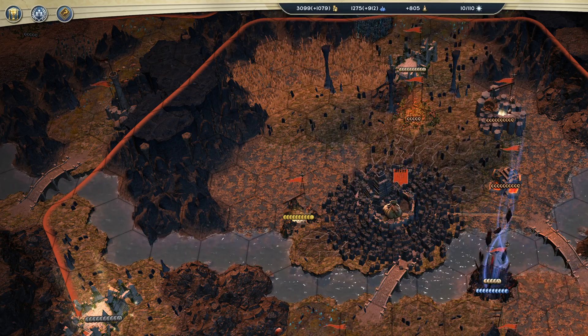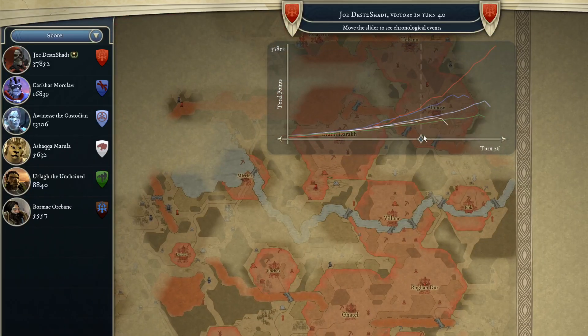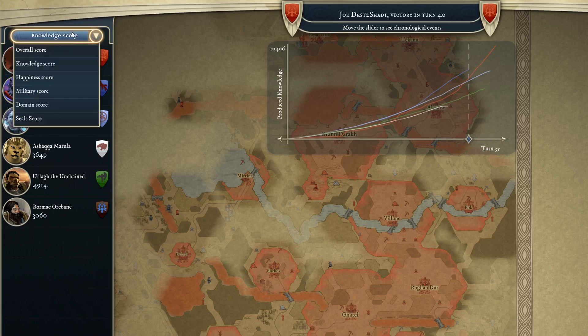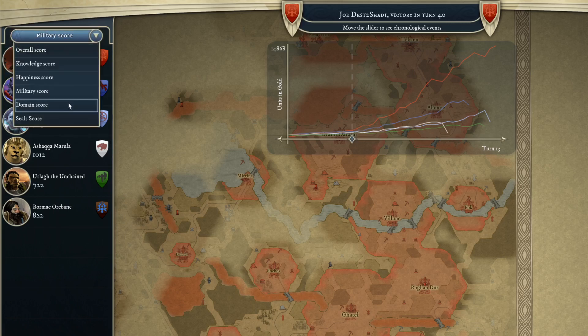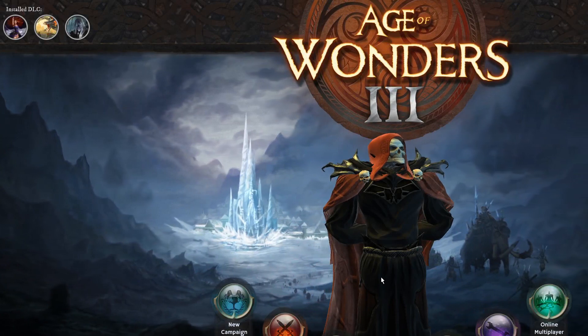Let's go ahead and accept the surrender and win the game so we can view statistics. As I start to kill my first opponent, I really skyrocket in terms of taking over towns. Knowledge was kind of in the middle of the pack until it started eclipsing around turn 35. Happiness doesn't matter. Military — I came out ahead of the pack quite early, probably around that turn. Domain: other people had bigger domains but I just started to really skyrocket near the end.